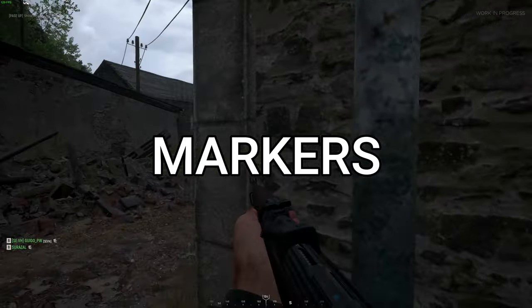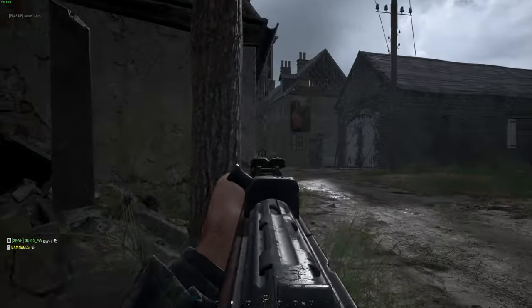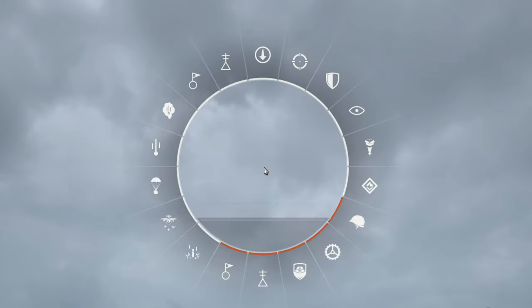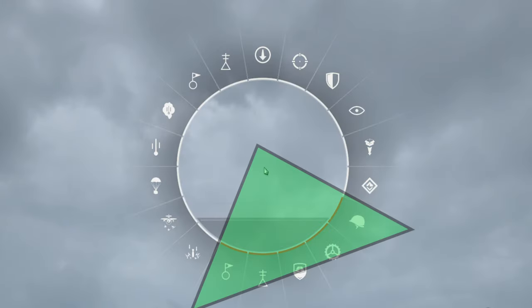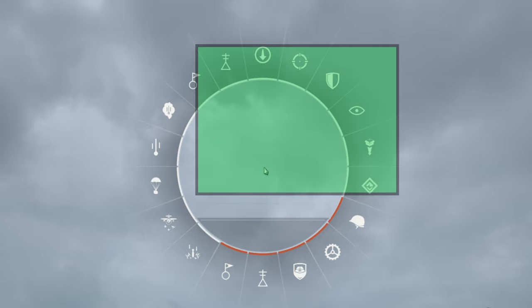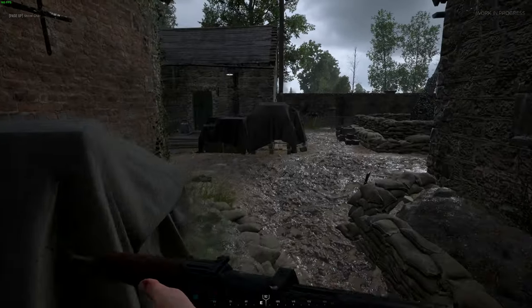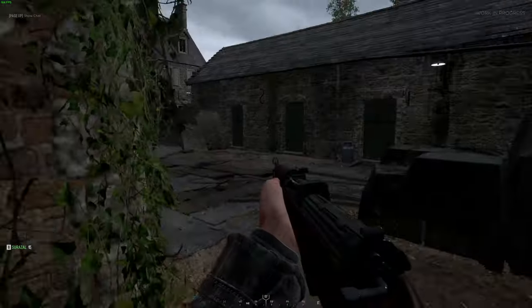When you spot enemy movements and spawn points, make sure you mark them — this will let your entire team know the situation. Get used to the marker wheel: one section is for reporting the enemy, some are to request things from the commander, and others are orders for your squad or to let the team know where to build spawns. It can be useful to jump into an empty server and practice with this wheel.